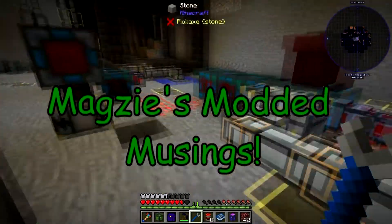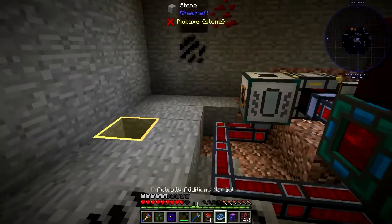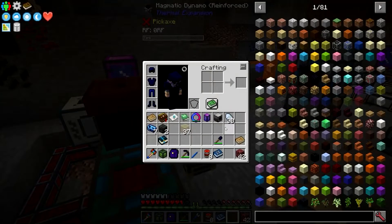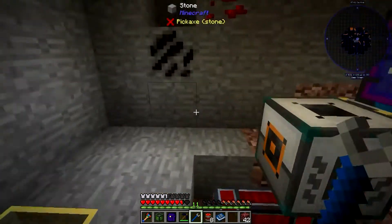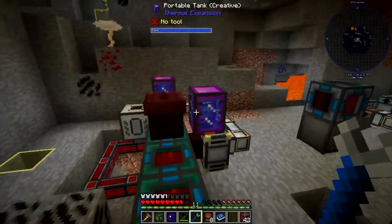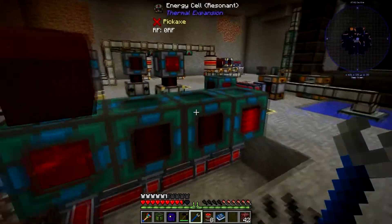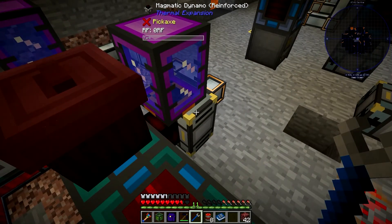Today we are going to look at magma crucibles. Your first assumption with magma crucibles is to build them and then set up a pump in the nether, just pump lava, and have that lava pump into an inner tank, with the inner tank feeding straight into your magmatic dynamos here.